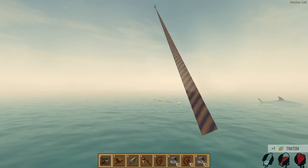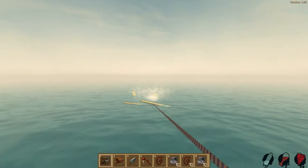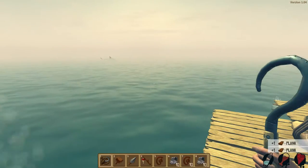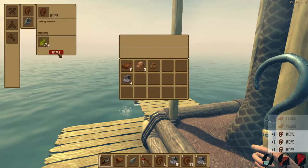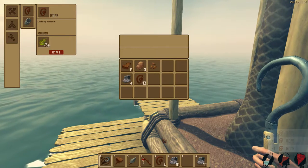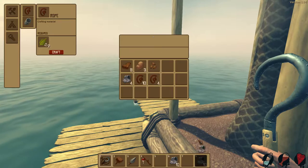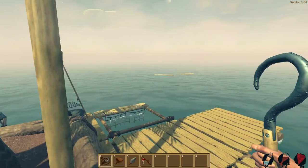Oh, look at all this wood over here — that is gorgeous. Let's get it all. We only got two pieces — about half of it, so that's not bad. We have a couple of wooden planks. I think they've increased the amount of thatch you get, because look at the amount of rope I have. I did not have that many in the last world, so that's really good. This palm tree is nearly fully grown now.